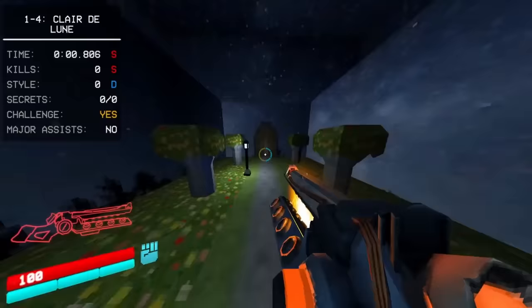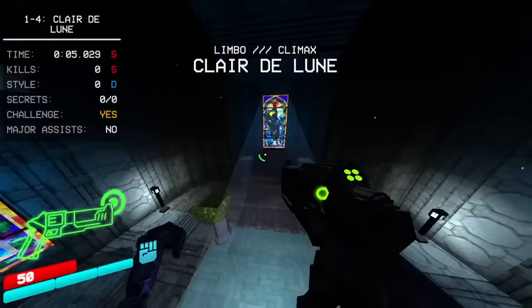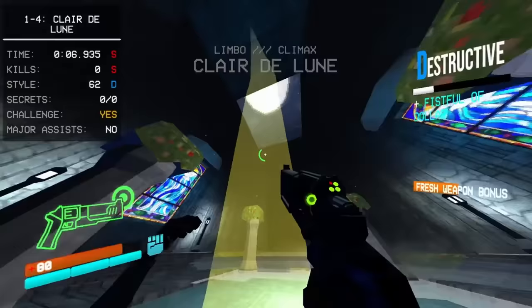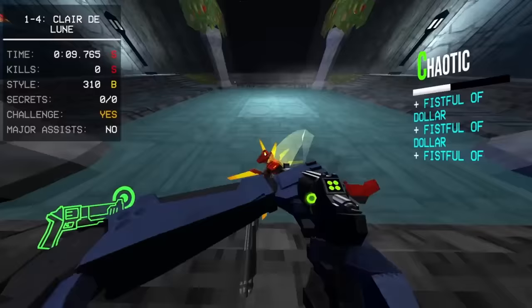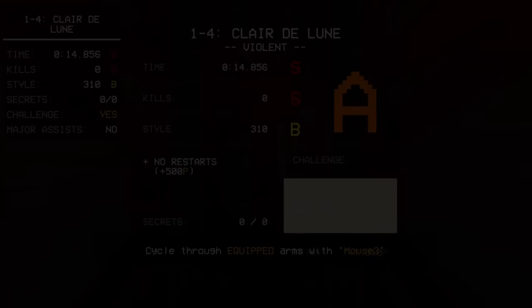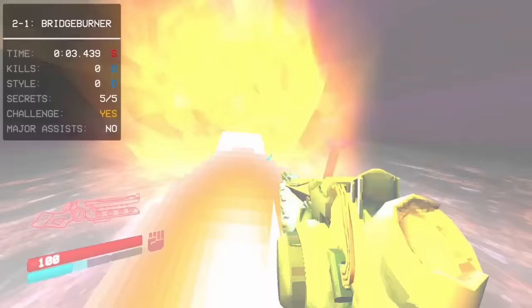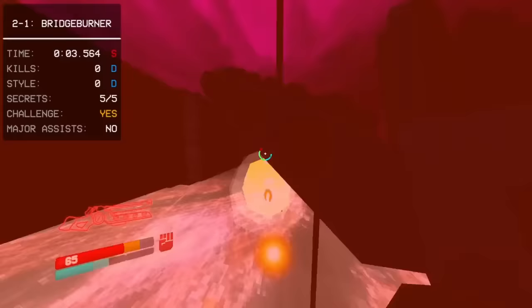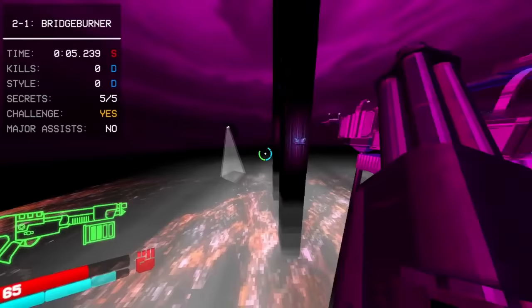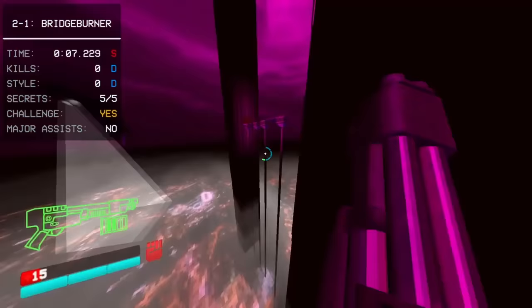The next day, Deb shared a 14.856 and soon after a 14.848. Despite claiming 14.6 to be the goal, the flurry of records started to slow and Deb was seemingly running out of ways to save any notable amounts of time. That is, until the idea of ultraboosting came into play. After some experimentation and learning how to ultraboost — including coming up with a way to midair ultraboost inspired by a video from Cabalcrow — by the end of the month, Deb set about finding a way to fit an ultraboost into 1-4, no matter how little time it might save.